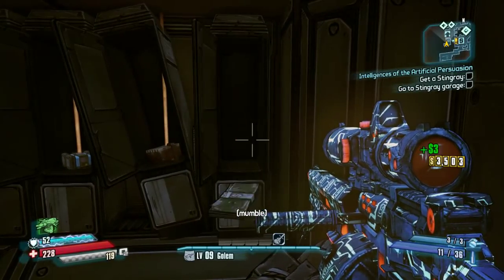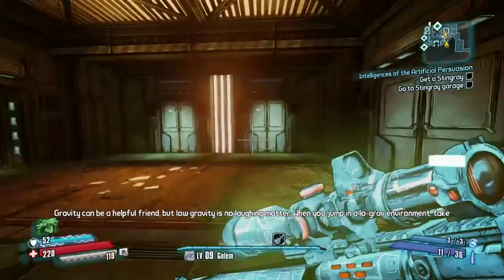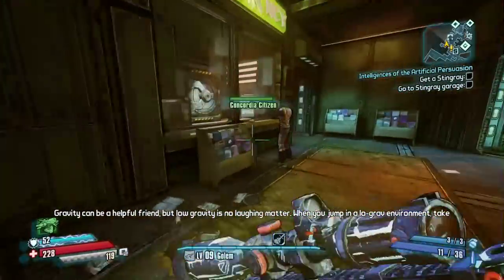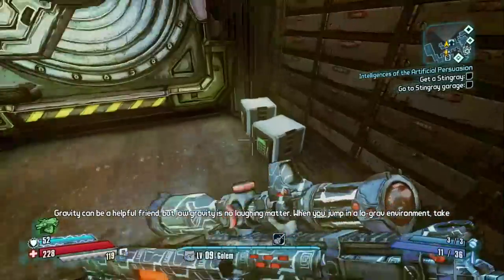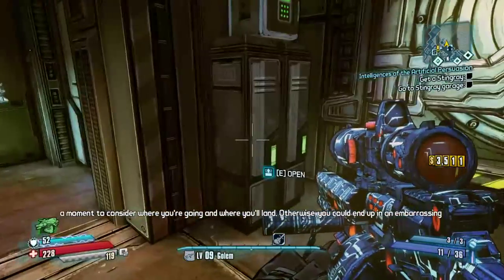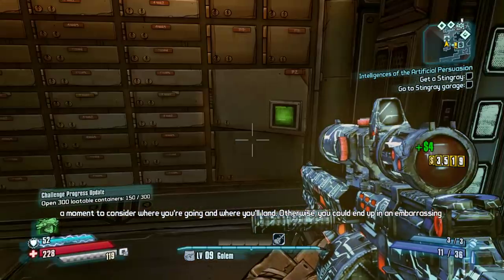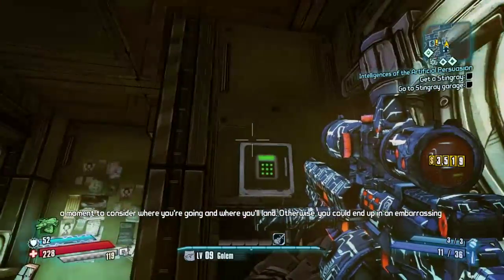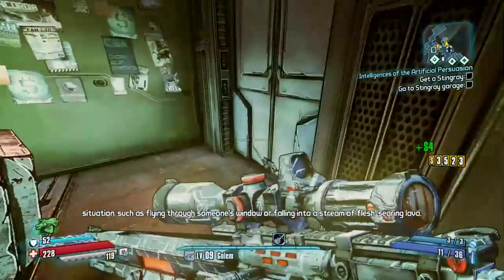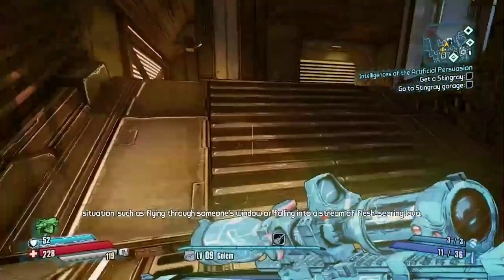Moonstone is a currency that will enable you to buy backpack upgrades and also ammo for your weaponry. It's basically the same as Iridium in Borderlands 2. Because of that, you will need a way to farm it before you get to bosses that will give you a lot of Moonstone.